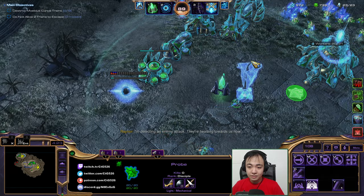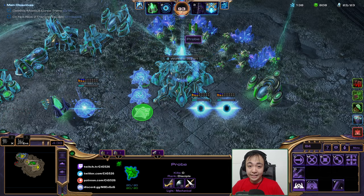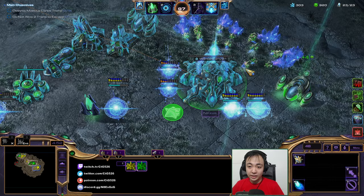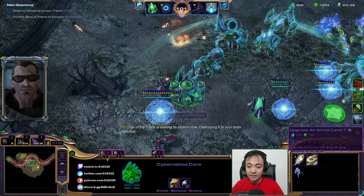Classic mech. I need cannons right now. The first extra wave will spawn at around 4:55 — that's how aggressive deployment works. If I don't have units near my static defense, they'll attack my workers, and I do not like my workers getting attacked.